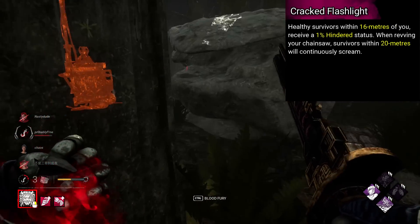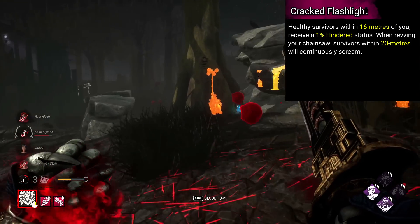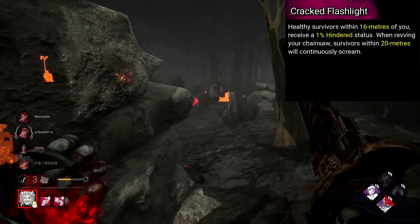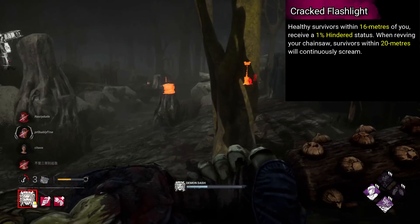Bubba's is named Cracked Flashlight. Healthy survivors within 16 metres of you receive a 1% hindered status. When revving your chainsaw, survivors within 20 metres will continuously scream. This effect leaves once you rev your chainsaw.